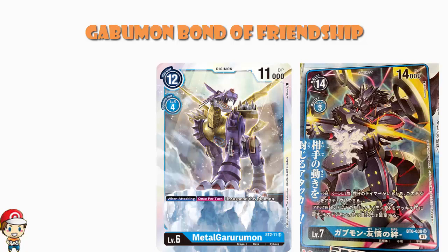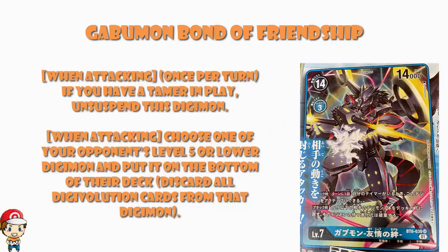Making yourself active is one of the best skills in the game as far as I'm concerned. What we've basically got here is a 14,000 power Digimon that is going to make itself active. This is awesome — it's not game-breaking in the way I think Agumon Bond of Courage is, but it's still a very cool skill.